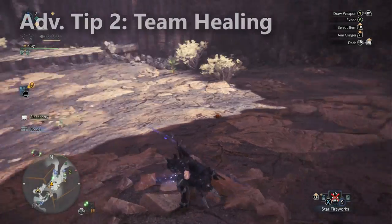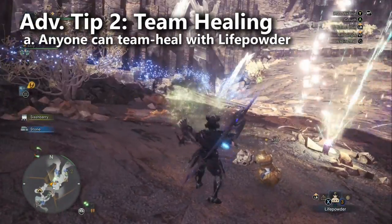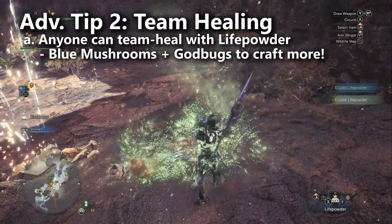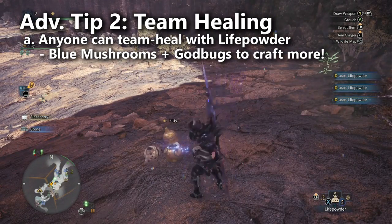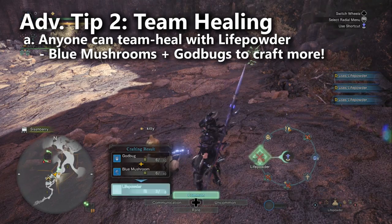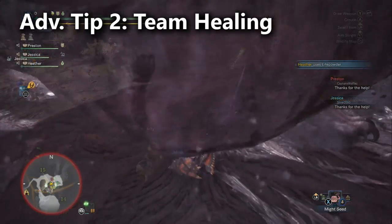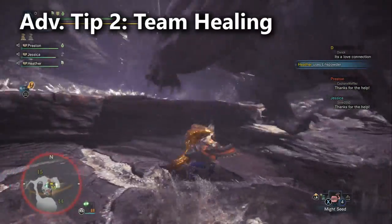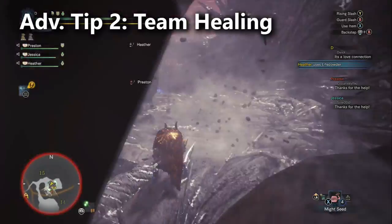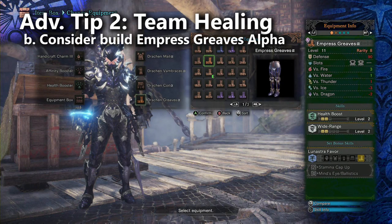Advanced tip number two: let's talk about team healing. A lot of players have mentioned that you should bring life powder for fighting the Behemoth — you can also bring blue mushrooms and god bugs to craft additional life powders. I've found that if your team already has a dedicated healer, life powders aren't really necessary. It ends up cluttering your inventory, which is why I prefer to simply bring my own mega potions and max potions. That way, if the healer can't help, you just heal yourself like you normally would. If no one's playing a healer, life powders might be more appropriate. If you really want to help your team out and you aren't the healer, you could also just bring the Empress Greaves Alpha since it gives you both Health Boost and two levels of Wide Range.